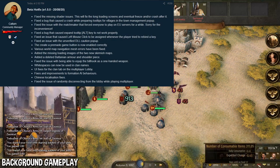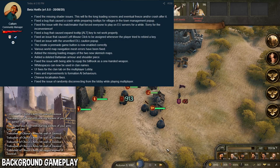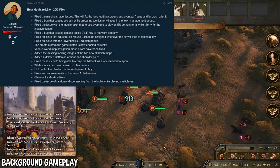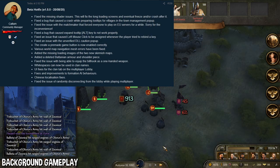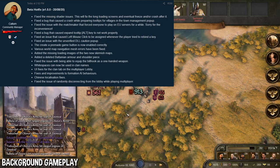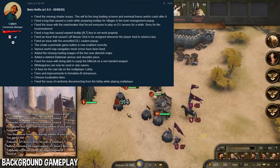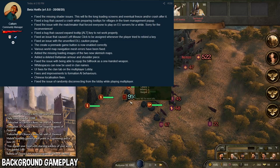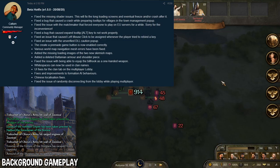Next, they fixed a bug that caused the expand tooltip — the alt key — to not work properly in certain situations. I didn't notice this one, but it's good that it's fixed because I do use it a lot. They also fixed an issue that caused the left mouse click to be assigned whenever the player tried to rebind a key. This has been a problem for about a month or two — wherever you tried to rebind something, it would automatically go to the left mouse click. Good fix overall.